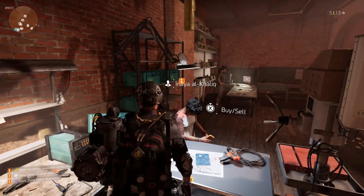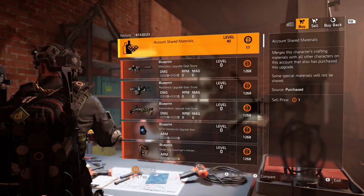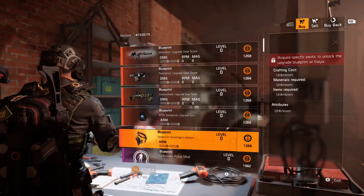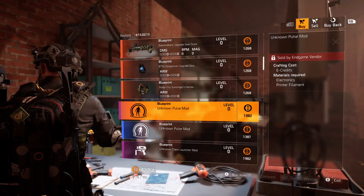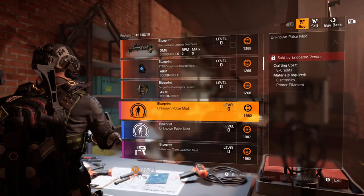We're going to speak to Inaya Al-Khalik. What we're going to do is go through her sell option — just scroll down. You can see the exotic upgrades here, but I don't have anything listed because I already have this item. I'm going to pop a picture on the screen so you can see what it looks like.